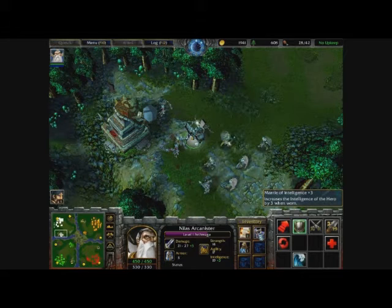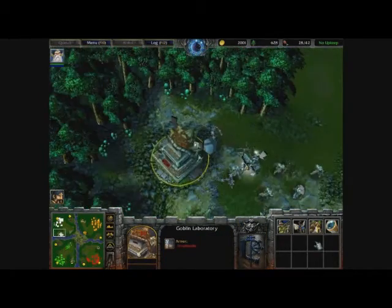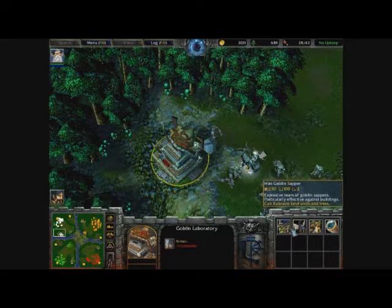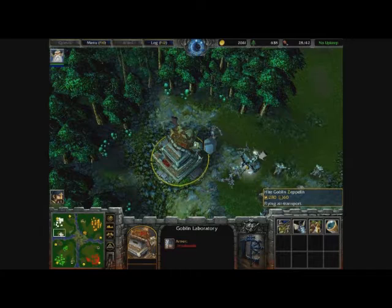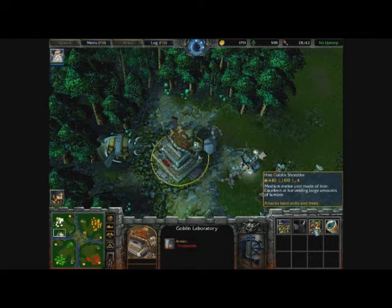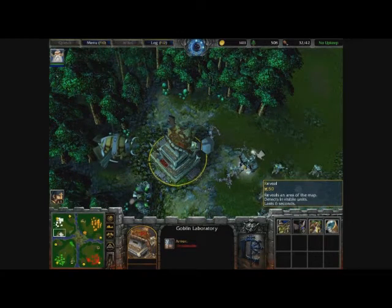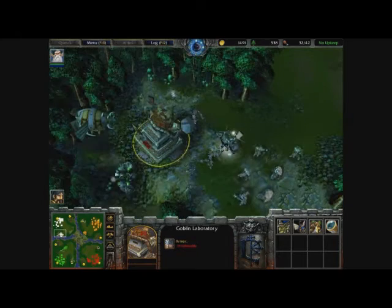We didn't use our mana, so we've got a little bit of potion of mana just in the event of loss. We also have the mantle of intelligence, which increases mana intelligence by three when worn. As you can see we can open up the goblin laboratory and we've got four features: a goblin zapper we can hire, a zeppelin we can use to transport all our minions to the other side of the map, a goblin shredder, and a reveal. If the map was not on always visible and it was all dark, you could use the reveal for 50 gold to scan the area and detect invisible units.